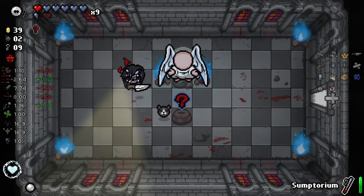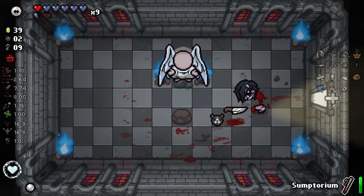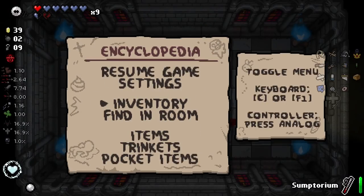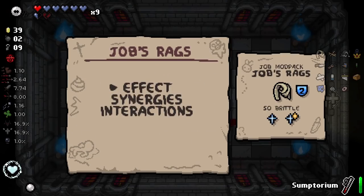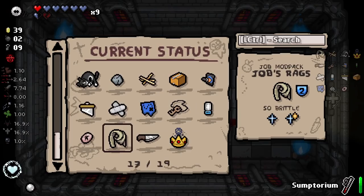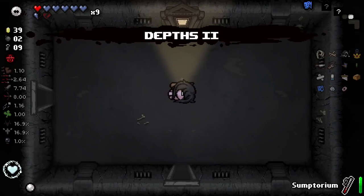I'm annoyed at him, but I do like him as a boss a lot. So we get ourselves Toothpicks — holy hell yes! I believe this is only a quality two item, so I'm not going to use it here. Job's Rags — I don't know what that does. Is that the one where when you enter a new floor, you get a massive fire rate bonus for a short time? At the beginning of the floor, I get a 66% fire rate boost — it'll slowly fade. Having multiple copies increases the duration by another 90 seconds. Damn, we should have duplicated it!